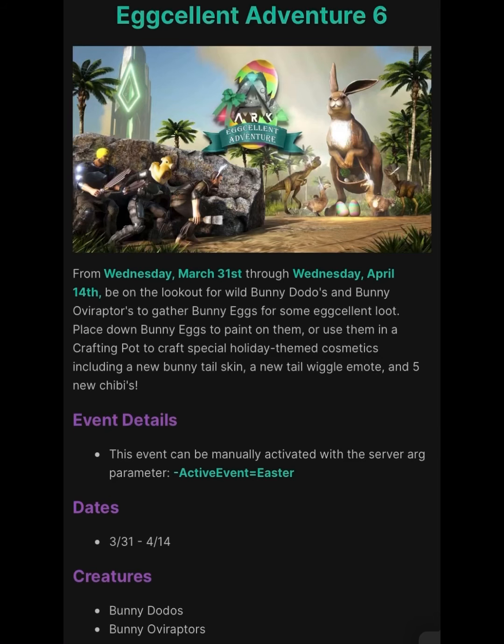The Easter update is going to be live from Wednesday March 31st through to Wednesday April 14th. Be on the lookout for wild bunny dodos and bunny oviraptors to gather bunny eggs for some excellent loot. Place down bunny eggs to paint on them, or use them in a crafting pot to craft special holiday-themed cosmetics, including a new bunny tail skin, a new tail wiggler emote, and five new chibis.